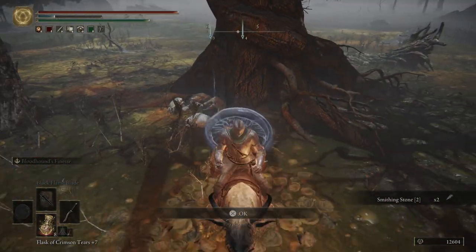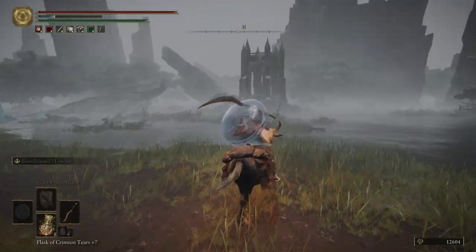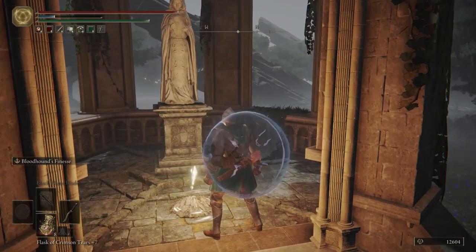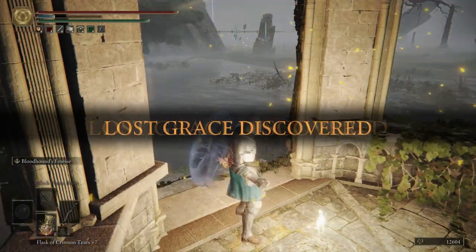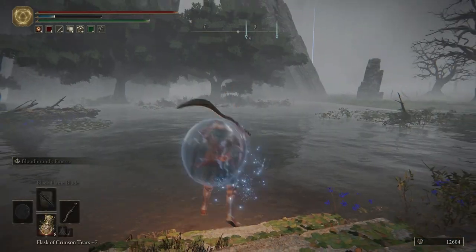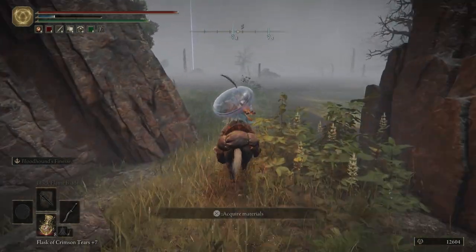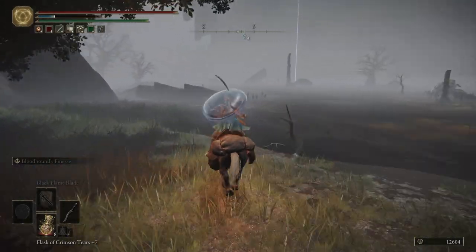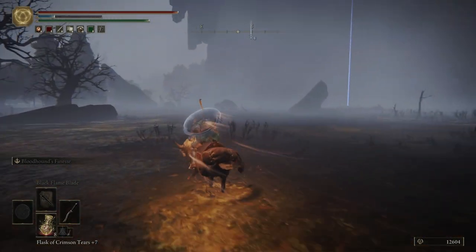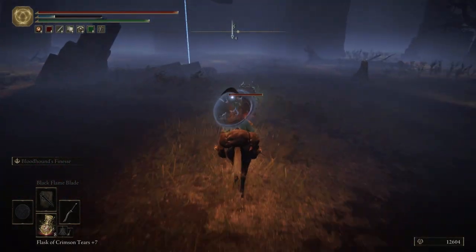Right here is the tree with a Smithing Stone 2. And then we'll get rid of that marker. And over here at this gazebo that's just north is going to be a grace. So we light that grace, and the tree that we got the item at is just right there. Now be very careful over here - there are a ton of crabs that want to pinch your face off, so try not to get their attention. And come over here to get yourself a Silver Scarab.